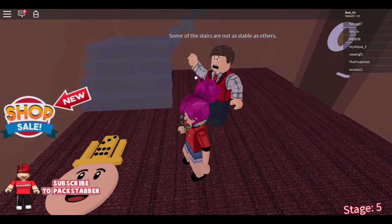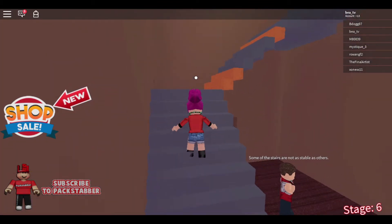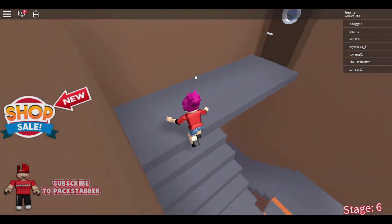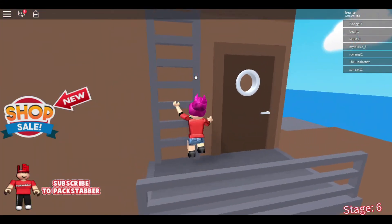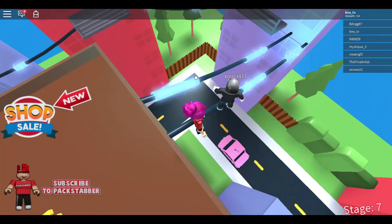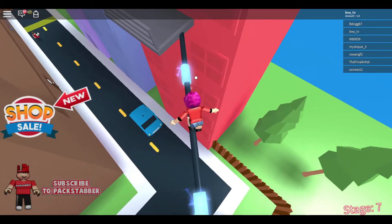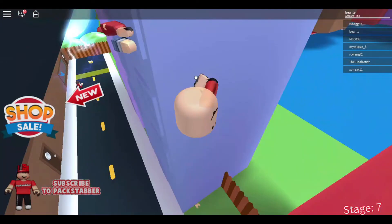Some of the stairs are not as stable as others. You can see that one is bronze — if you touch it, it just destroys you because the stair does not like to be touched. I'm jumping alongside this other player. I have failed on that many times, but for some reason I don't fail when I'm recording. See how you float?